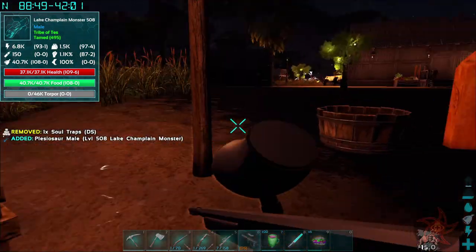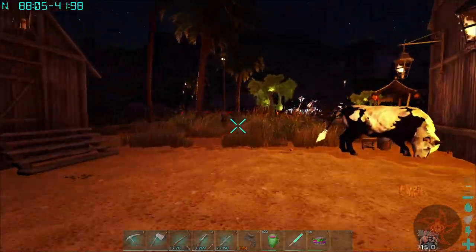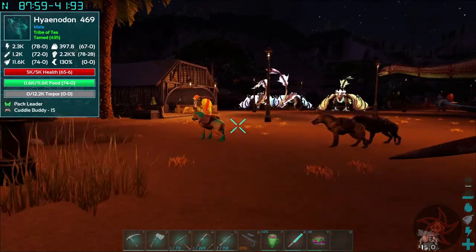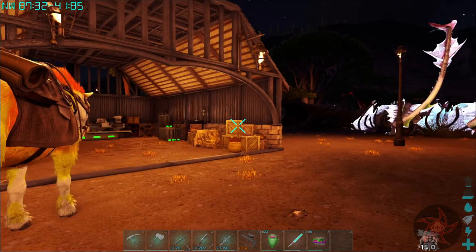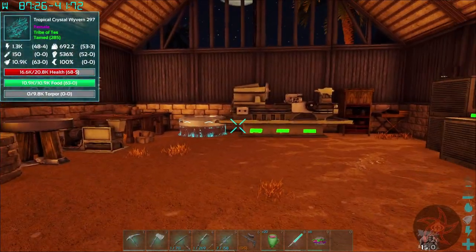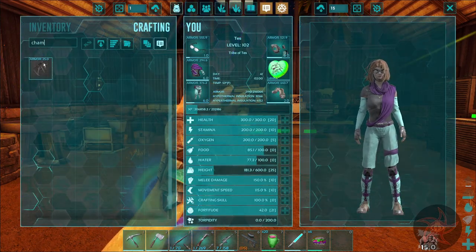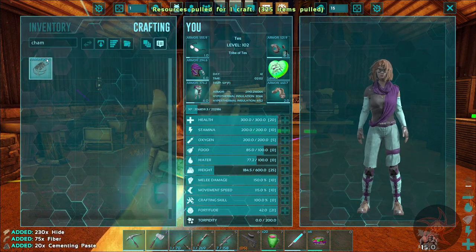We're gonna pick up Champy here — I need to actually give Champy a name. You can ride a Lake Champagne monster without a saddle, but there is a saddle for it. The recipe calls for venting paste, fiber, and hide — not bad at all.